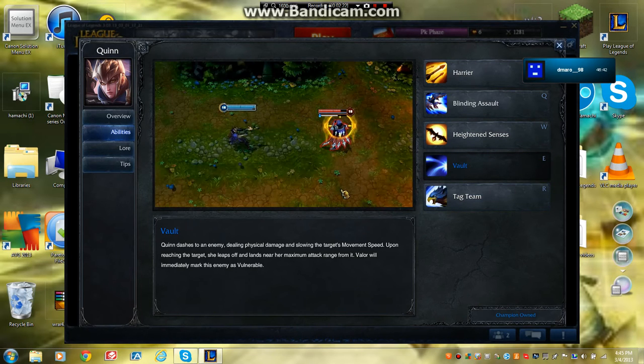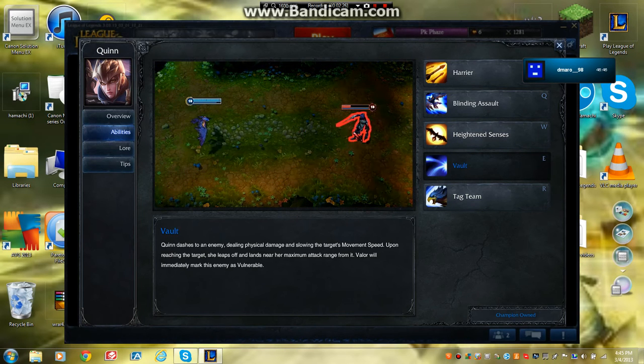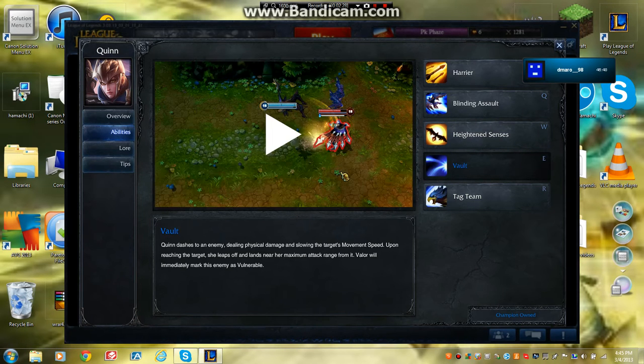Vault is her E — this is my max second. Quinn dashes to an enemy dealing physical damage and slowing the target's movement speed. Upon reaching the target, she leaps off and lands near her maximum attack range from it, and she will immediately mark this enemy as vulnerable. A good combo is E into basic attack into Q, or E, Q, basic attack — either one is really good.